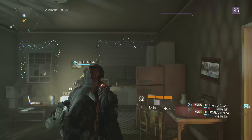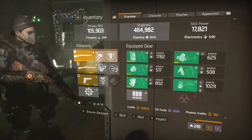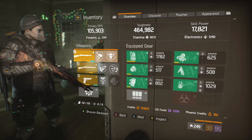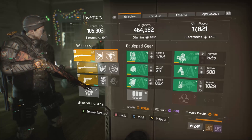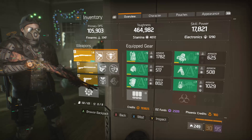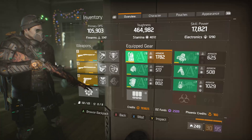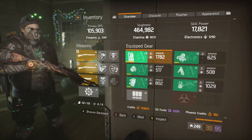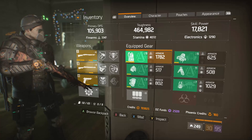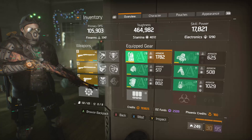I'm going to do a quick build review with a little bit of gameplay showcasing the Alpha Bridge shotgun build. As a disclaimer, I don't like this build. I have not achieved great results from it. I'm positive there's a better way to min-max it, but I'm going to go over pairing two shotguns with Alpha Bridge four-piece, some of the possible combinations, and theorycraft a little bit. I know there's a lot of potential with this build.